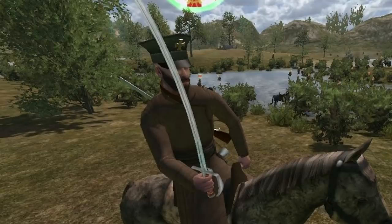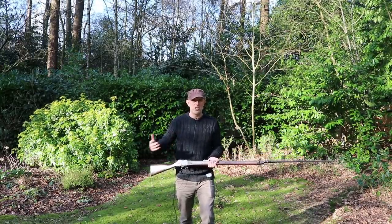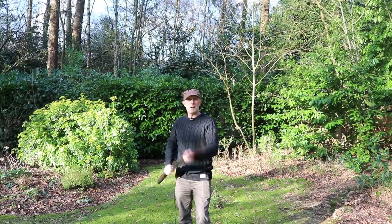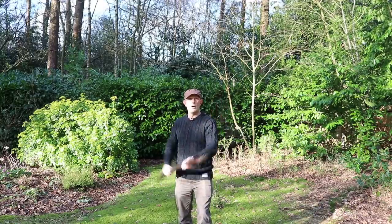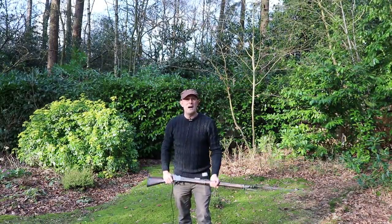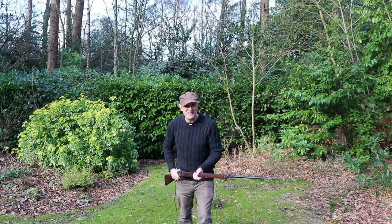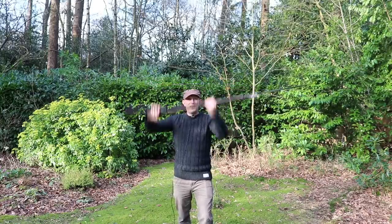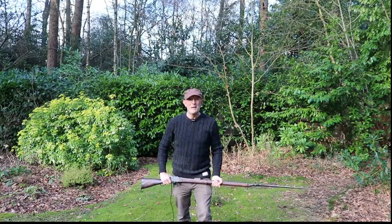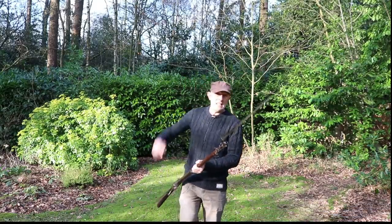Parrying objects that are swung at you is a little trickier because there are more moves to remember. If a person uses a sword and thrusts with it, it's the same as the bayonet — either high or low. But if a sword or axe is swung from the side, simply block to that side, or block head for overhead cuts. Really there are only four blocks: low block, outside block, inside block, and head block. Do note that swords don't do very much damage in Napoleonic Wars — the bayonet does about fifty million times more damage than a sword.